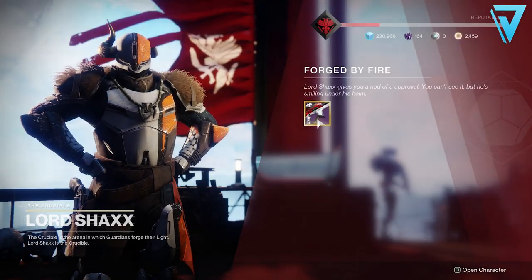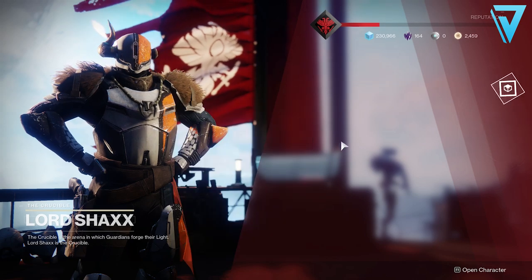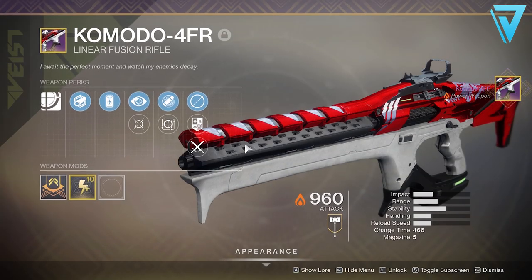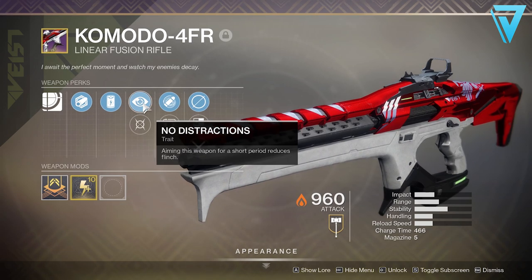What is up guys, Jarv here, back today jumping into Destiny 2. In our video today we're taking a look at a super easy way to get the Komodo Linear Fusion Rifle. This is the ritual weapon for the Crucible this season, in the Season of Dawn. So if you want some hints and tips, then this is the video for you.